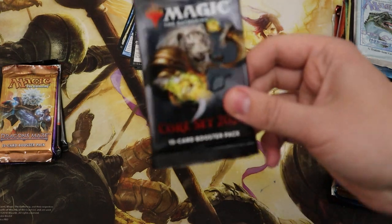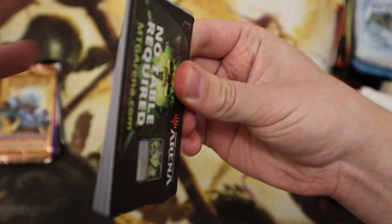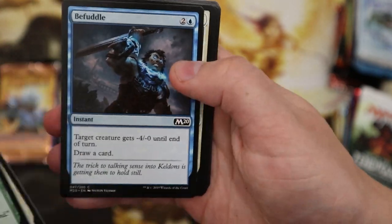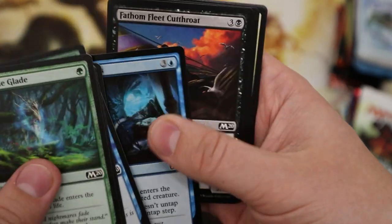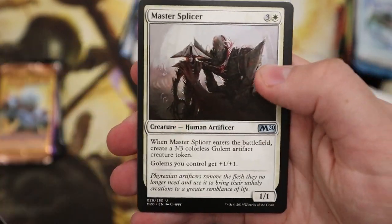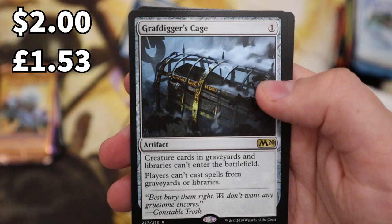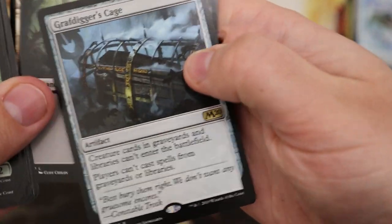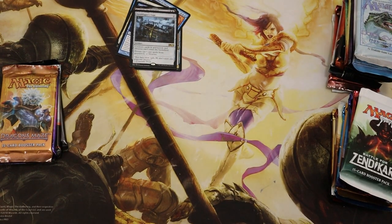I've just upgraded to a new camera and microphone so it'll be interesting to see what this looks like and sounds like. Field of the Dead is in M20 so that'd be nice. Horse Claw, Sleep Paralysis — oh here we go — Season of Growth, Air Elemental, Grafdigger's Cage. Still not got the mythic yet.